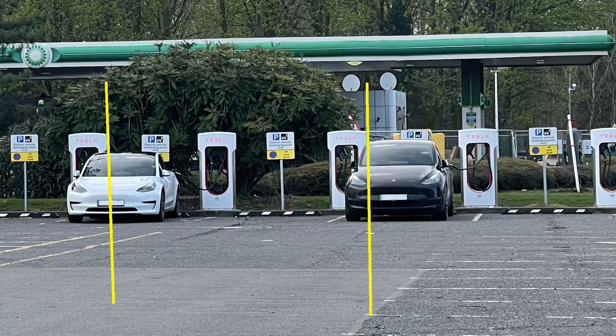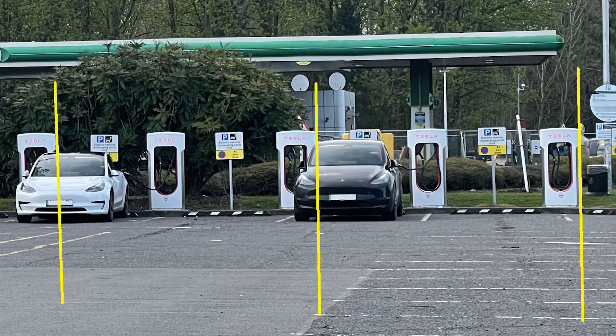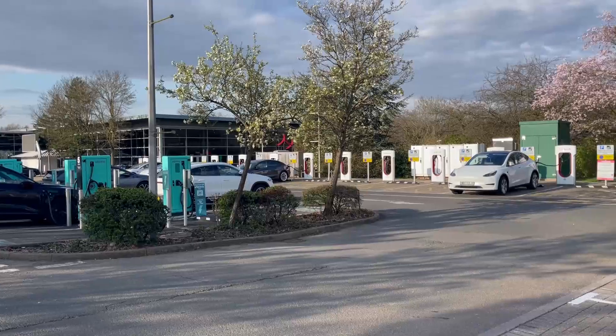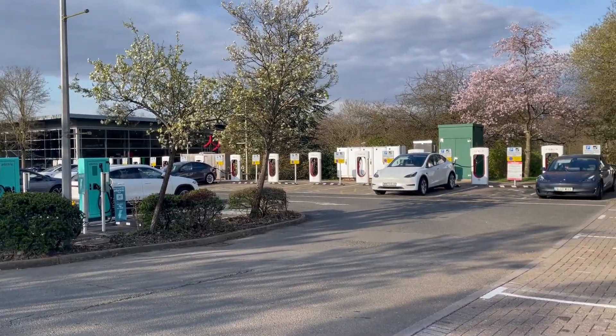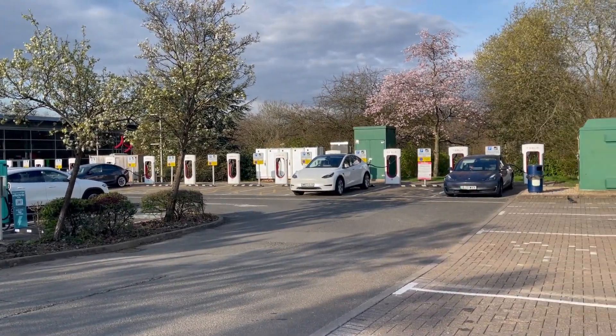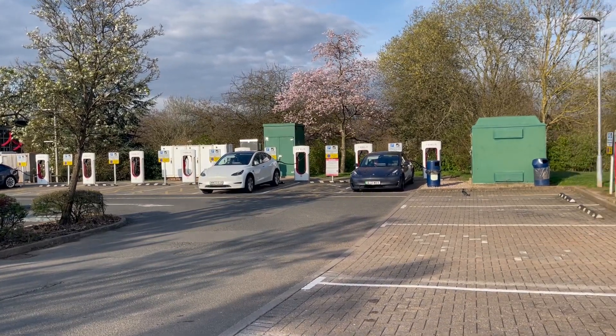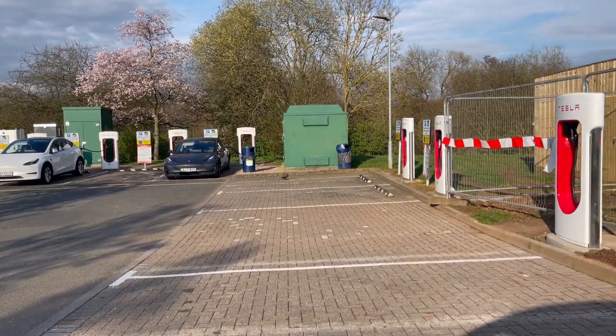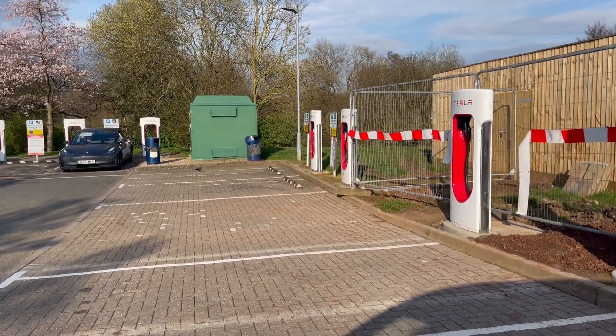When we get to a supercharger location with V2s, we scan the cars apart, break them into twos, and try to find a pair where there are no cars currently sitting. In this example you can see there's a gap between the two cars, so both will get the maximum amount of power their car can take. Also look out for sites which have a mixture of V2 and V3 chargers — these cars are on V2 chargers when there are actually V3 chargers available.